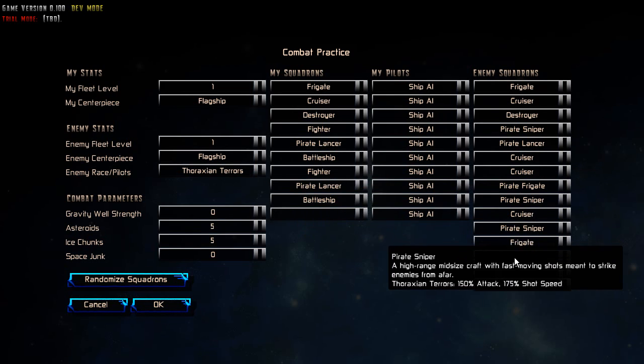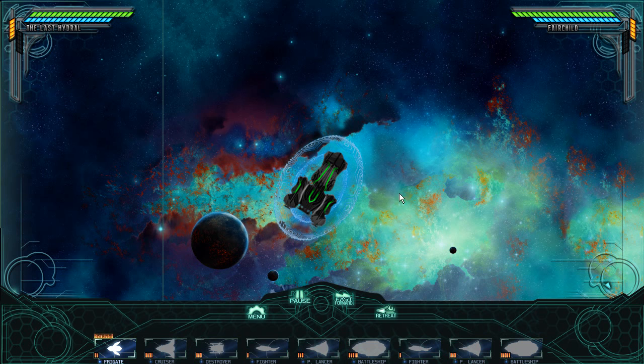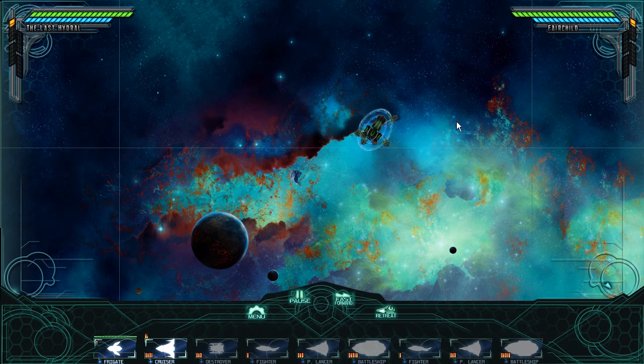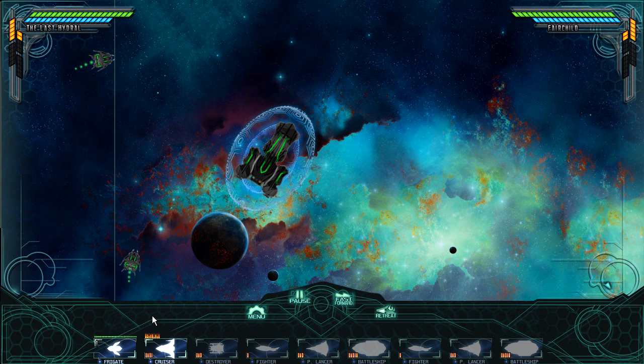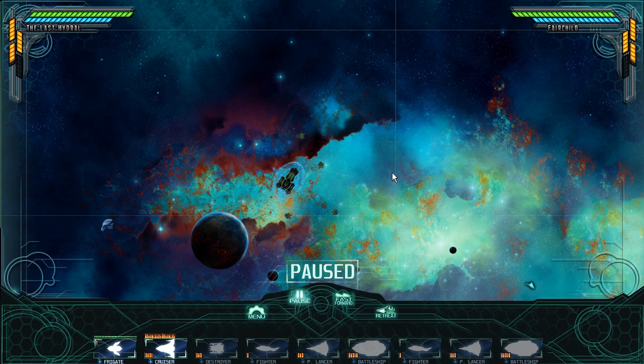This is a randomized set of squadrons — there's no rhyme or reason to what these are. I just hit the randomize squadrons option. I have vanilla ship AI with no special bonuses on mine, and we have the Tharaxian Terrors on theirs. Let's see what happens. So we come in here — this is my flagship. You can see there's a chunk of ice floating by. Some frigates of mine have popped out and it's building a cruiser. I'm going to pause real quick — you can always pause easily by tapping the space bar.